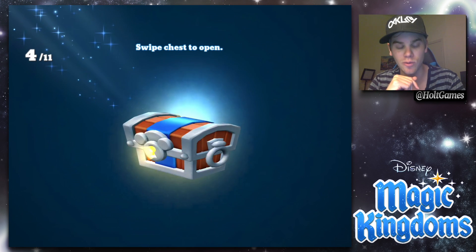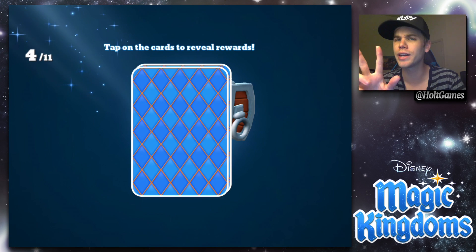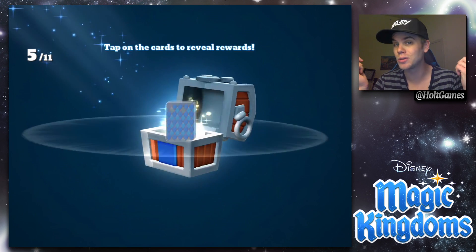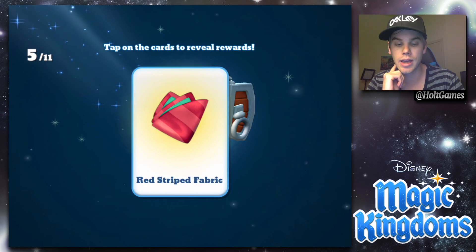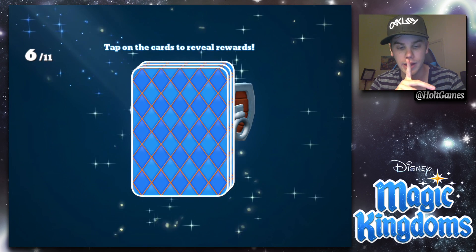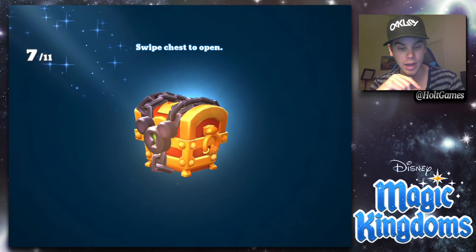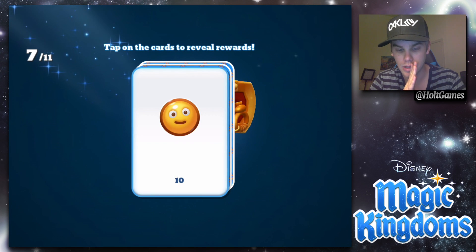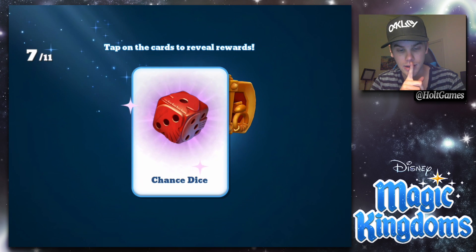It's a decoration. Next: happiness and potions. Now the silver ones: two happiness. For the platinum: 800 potions, more 800 potions again. At least I used a bunch of potions so I can use some more. Then: happiness, 400 potions, and fabric — that'll help with getting the next costume. More happiness, potions, and another fabric. I can work with that.